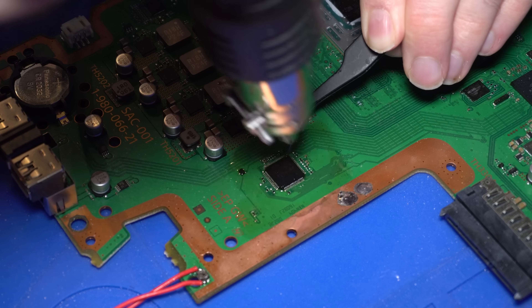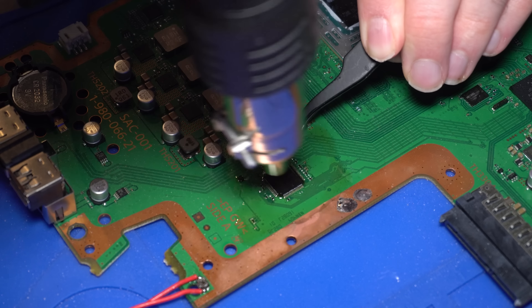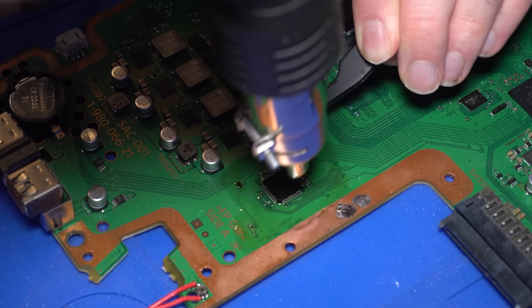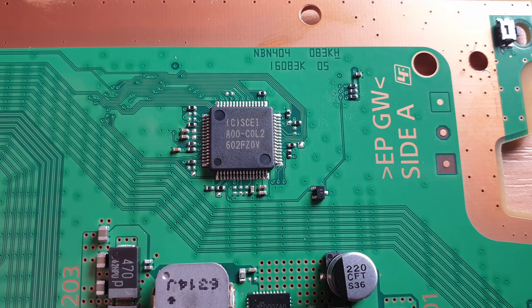I'm using a heat gun - an SMD rework station essentially. I'm no expert at removing chips from circuit boards, but what I'm doing is taking a pair of tweezers, putting them in the corner under the chip and applying a little upward force, then heating it with the heat gun going in little circles to heat all four corners. Once all four points melt simultaneously, the chip pops off due to that upward pressure. That's what I did there to get the chip off.